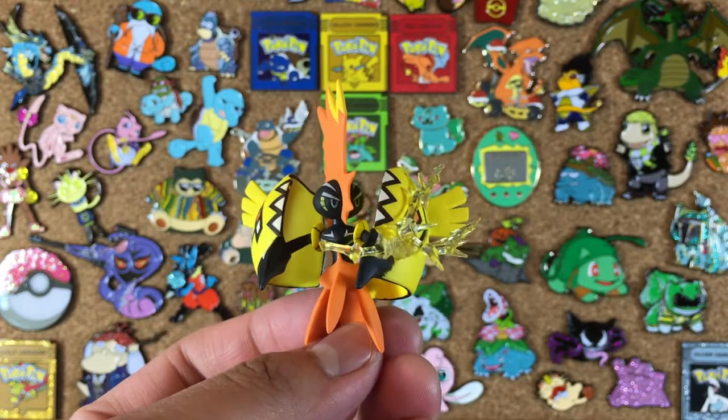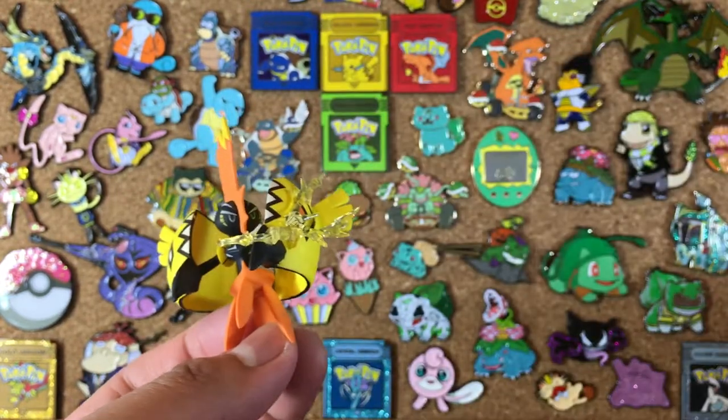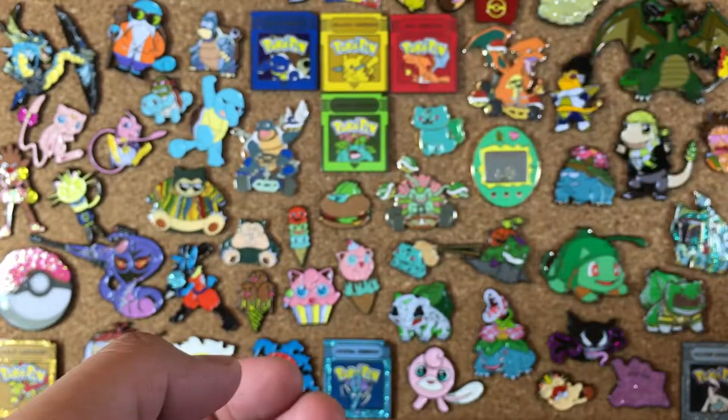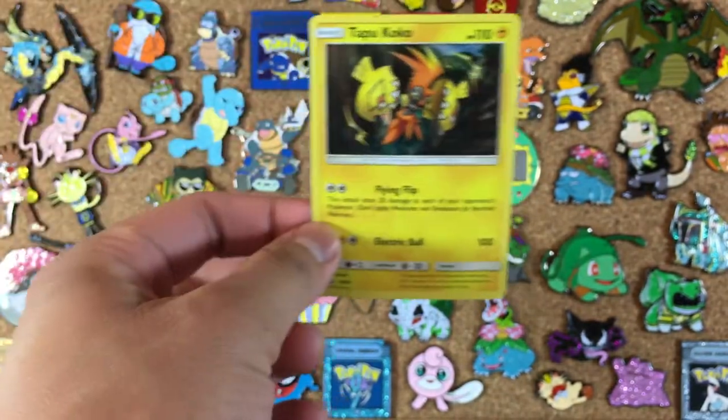So this is the Tapu Koko figure. It's actually quite nice looking. It also comes with an invisible stand so he looks like he's floating, like he normally appears in the game and in the cartoon.